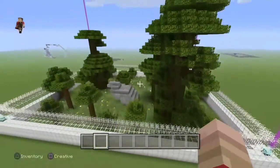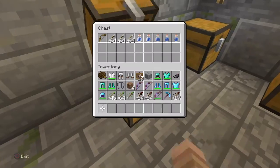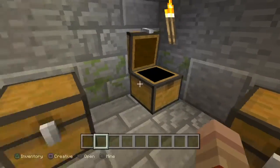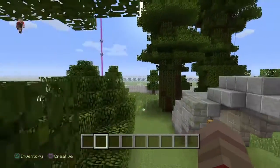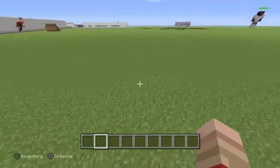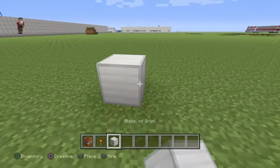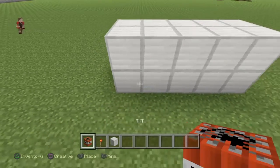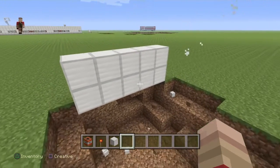If you guys didn't know, this right here is like a little Hunger Games setup we made. We're probably gonna make videos out of this. How it works is we all run to the center chest, grab as much stuff as we can, then go hide anywhere and try to take each other out — last one standing wins. By the way, the reason the walls are two layers thick is because TNT — basically like a creeper — can only blow up one layer, so I made them two layers thick.